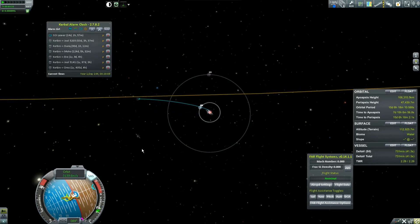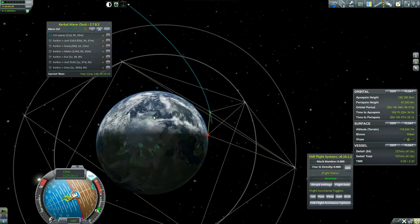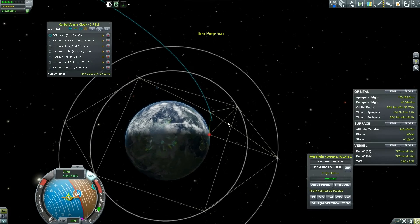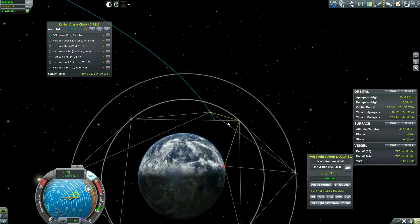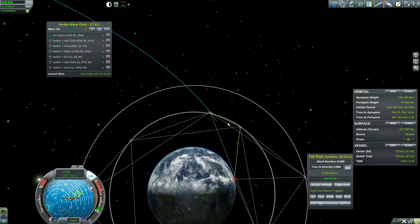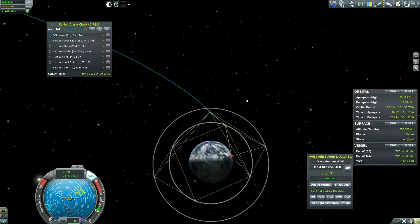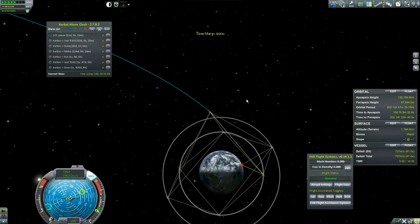Looks like no Mun encounter — we are leaving the sphere of influence in 11 days. As I accelerate time, he's got a direct line to Kerbal Space Center — that yellow line is the antenna connection to KSC. As he gets farther away we're going to see some orange ones, which I think is the dish connection.